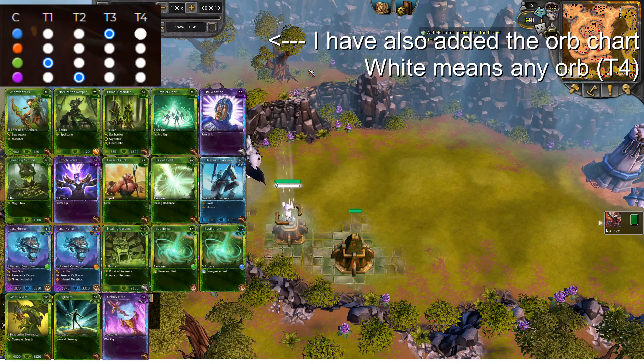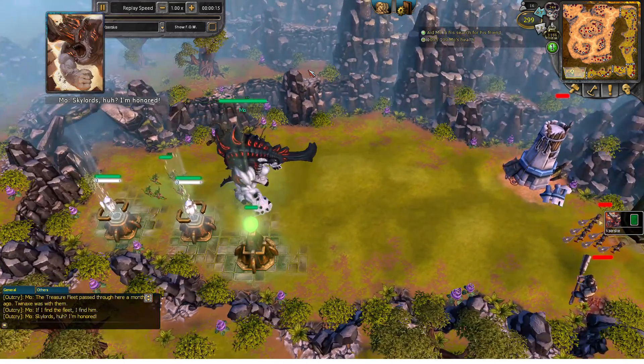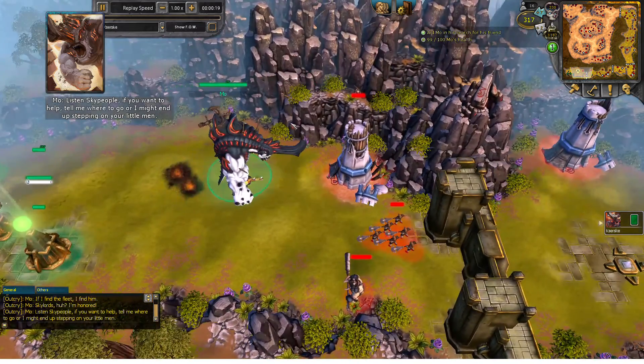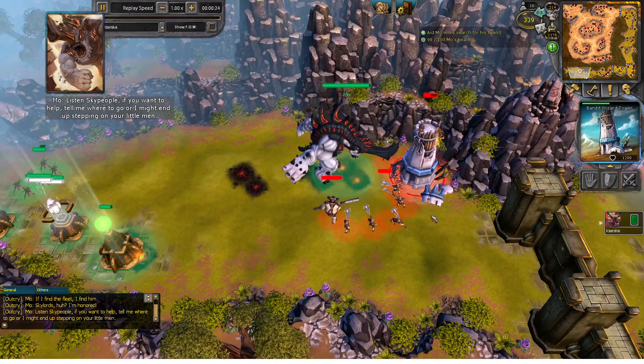We'll be playing quite a budget deck. Summon any unit to get MOLE into your control and have him attack the bandit wizard tower, because it's currently flying at your monument.